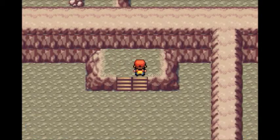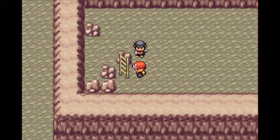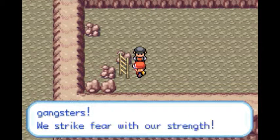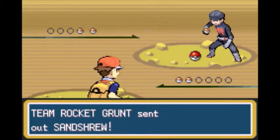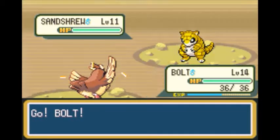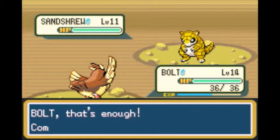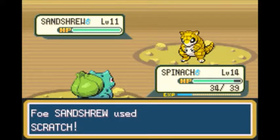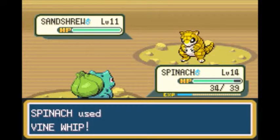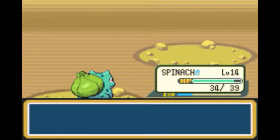Here we run into the first Team Rocket battle in the game — we could skip him but I think we'll fight him nonetheless. 'We Team Rocket are Pokemon gangsters — we strike fear with our strength.' It's kind of an abrupt introduction to Team Rocket if you think about it — there was that guy talking about Team Rocket in the Pokemon Center, but all of a sudden we just face them with no real reason. Spinachir is awesome as usual against Ground types.